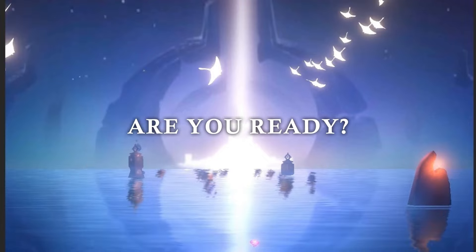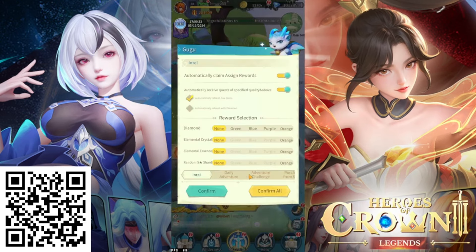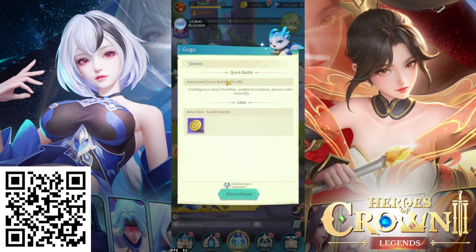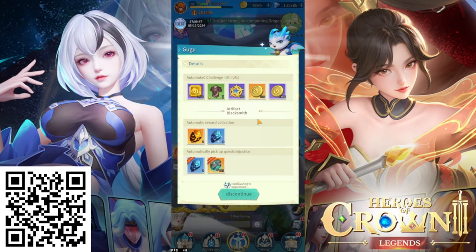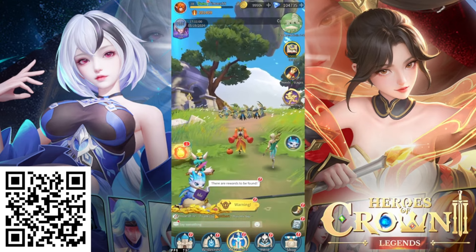Honestly, this game has got all of the idle formulas right. Not only do we have the basic story progression mechanic with idle loot collection, it's also got amazing hands-off quality-of-life improvements. You've got the free pet Goo Goo that with the click of a button will do all of your dailies for you, saving a ton of time. The game can also run at four times or twelve times base speed, on top of the existing 2x combat speed.